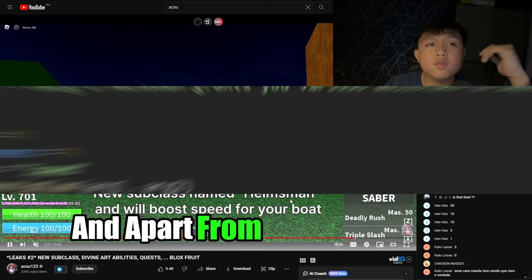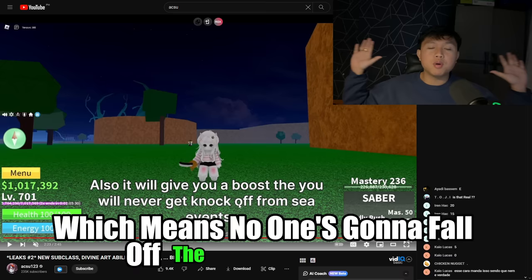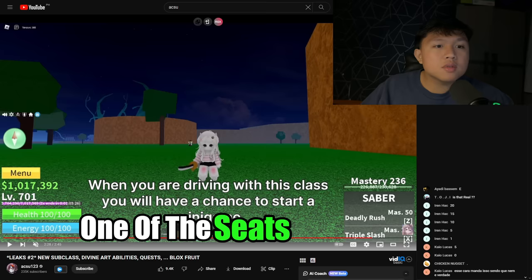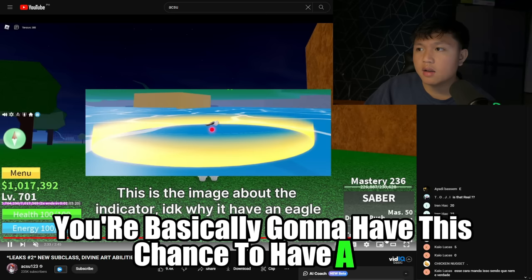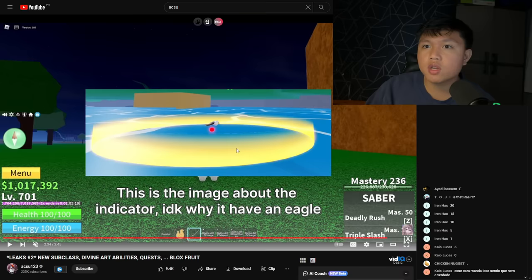Basically, what the Helmsman subclass is: it's going to increase the speed of your boat. Apart from increasing boat speed, which is very awesome, it's going to give you an overpowered boost where you will never get knocked off during sea events — meaning no one's going to fall off the boat anymore as long as you're in one of the seats. If you have the Helmsman subclass equipped as the driver, there's going to be a minigame where stuff appears in the ocean. If you steer your boat toward these circles, you gain a boost, apparently.